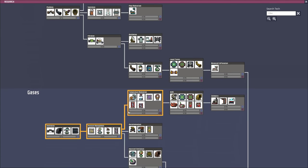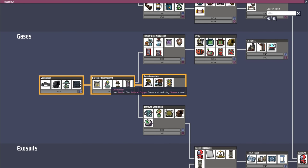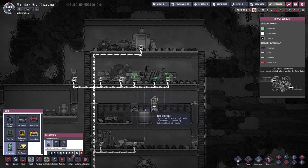In terms of research, I'm most interested in this category at the moment - the deodorizer. Now that we are confronted with more and more polluted oxygen, this is the best way to get rid of it. Also the carbon skimmer - very important. We're gonna install that at the bottom of our base in order to get rid of all the carbon dioxide that's accumulating.